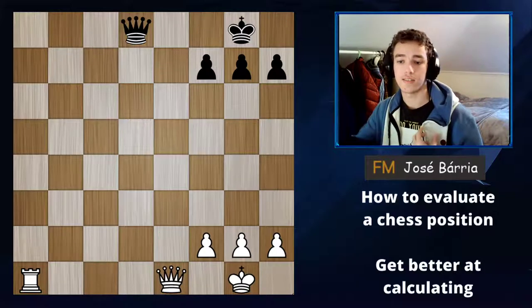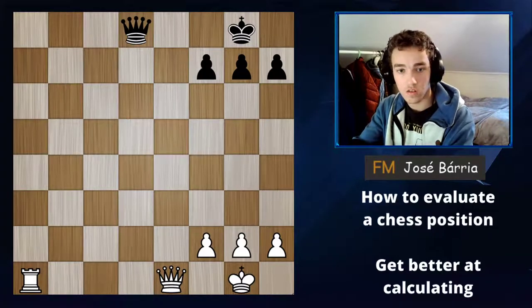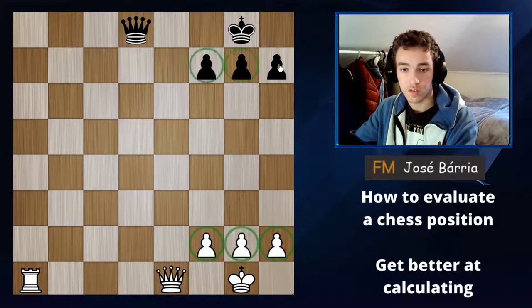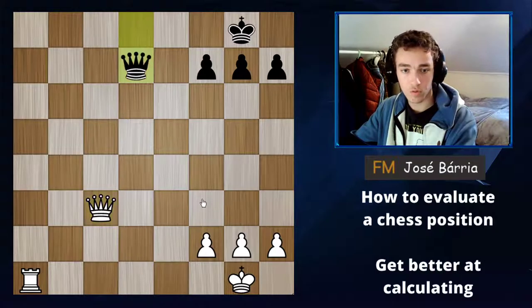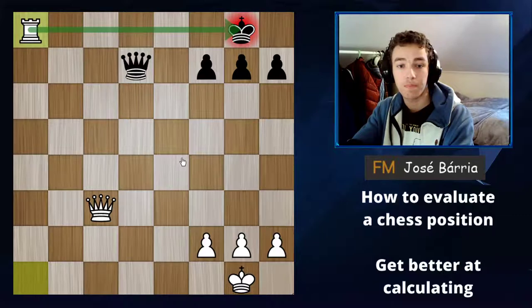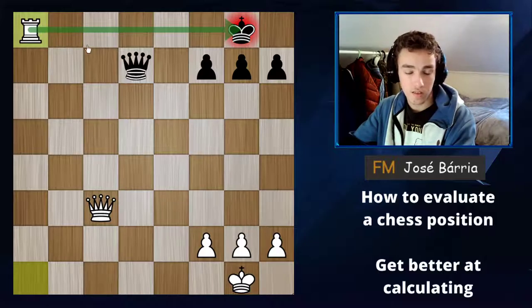Let's see a very simple example. Who is better in this position? It's white because he is up a rook. Both sides have three pawns and one queen, obviously the kings, and white is better because he has a rook and black doesn't. White can create threats that black cannot defend against, while black cannot create as significant threats because he doesn't have enough pieces.